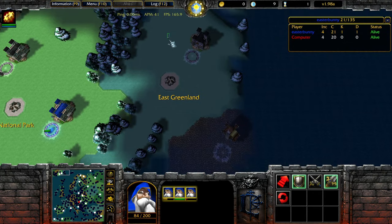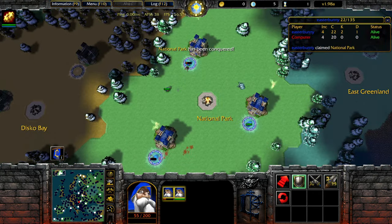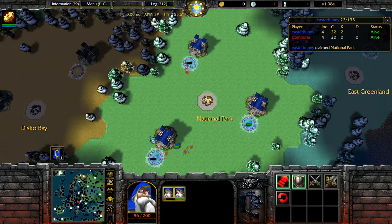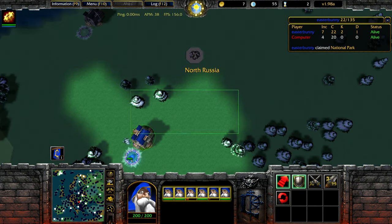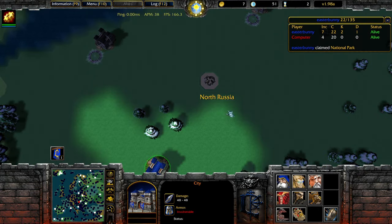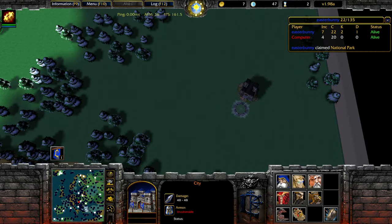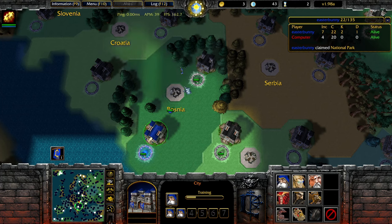Turn 2 is going to be a little obvious — we can go into East Greenland or take another 3-income country. But the important thing is that we start with small countries and keep taking small countries until later we work our way up to bigger ones. Taking a large region first would just be too time-consuming for turn 1; it's not ideal.